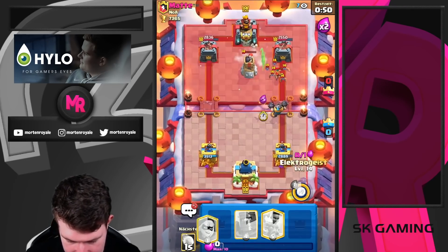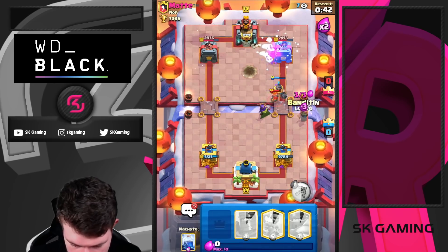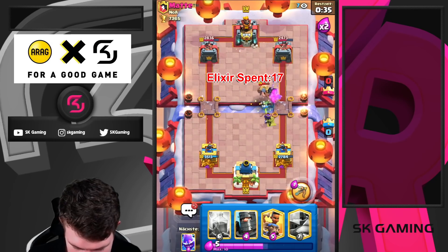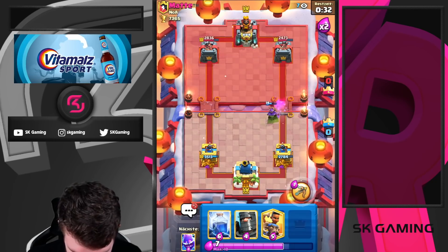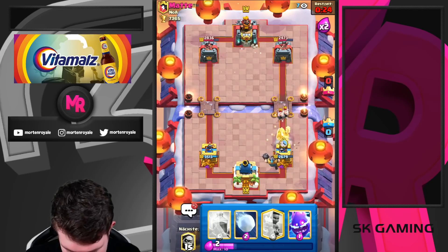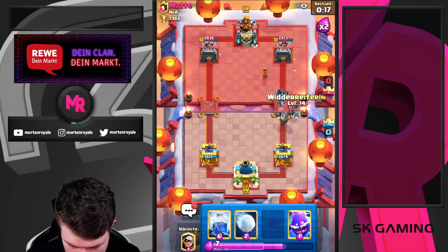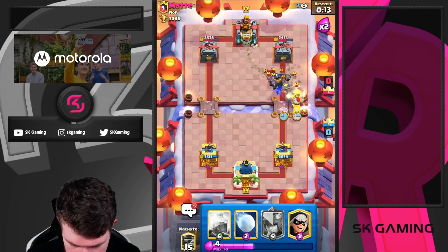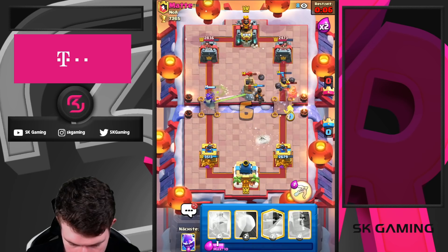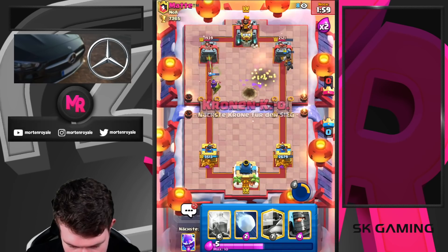Just gonna Lightning this. It's not doing too much — gonna Snowball this. Going Bandit here. He goes in with a defensive Miner, then a defensive Fireball — spending quite a ton of Elixir. I'll just let it go and go for another Mega in the back. I can Dark Prince that — Dark Prince is still counter pushing. I'm going opposite lane here with my Archer Queen. Going Bandit at the bridge — the Mega Knight might jump. The Queen is helping!